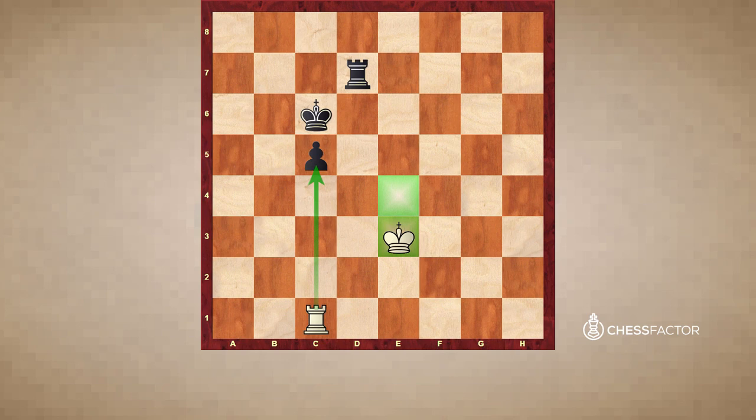Let's see what could have happened if white would have left the e4 and e3 squares but in that direction. Then black could have cut off the white king along the fourth rank, not letting the king come back. For example, rook c2, rook h4, rook c1, c4 followed by king c5 and so forth — the white king is cut off.